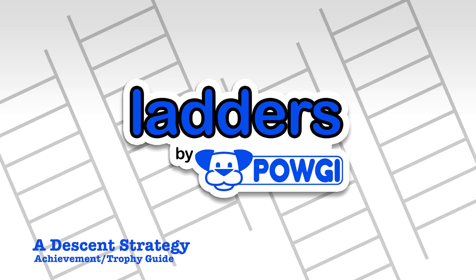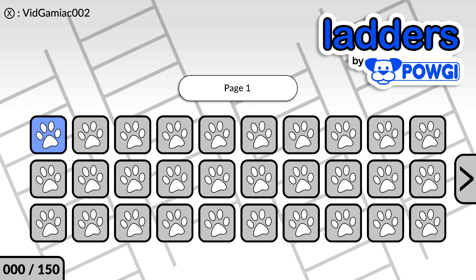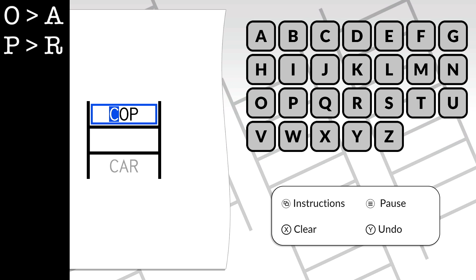Hey everybody, Sean here from TheGimmeAg.com. Here we are today back in Ladders, grabbing a descent strategy. This is to solve a puzzle starting from the top and then going to the bottom. Easiest one to do this is going to be the first one.